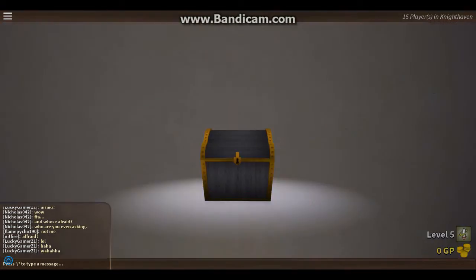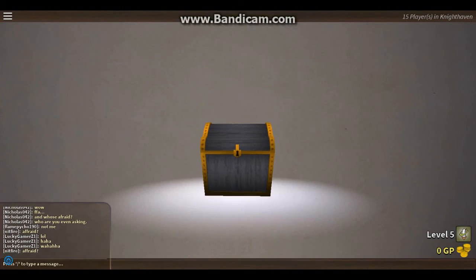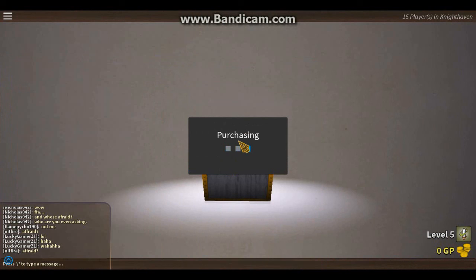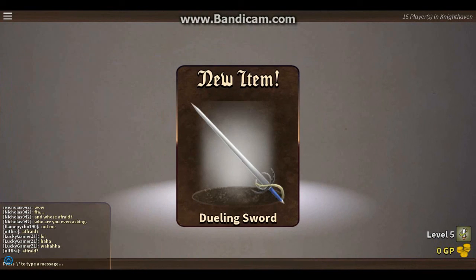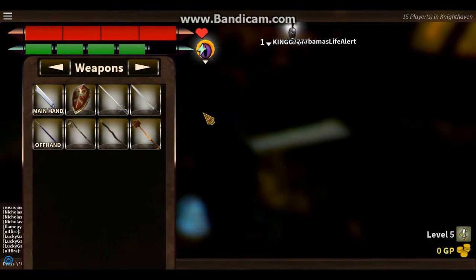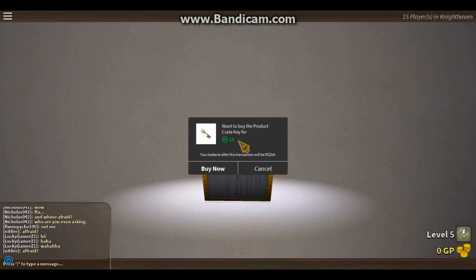Ooh, that's a nice sword! Four more crates — so much Robux, but it's worth it. Ooh, that's probably piercing, I'm guessing. Now three more ebony crates.